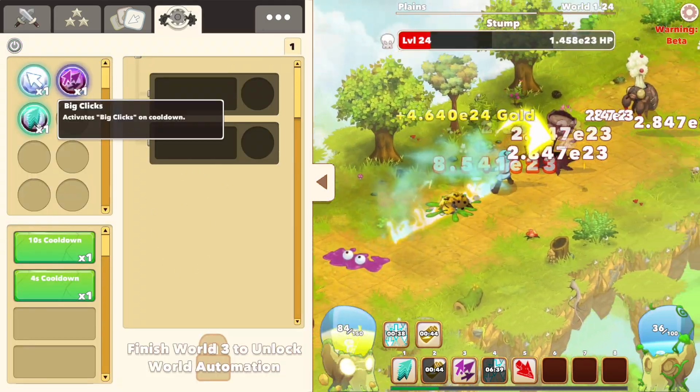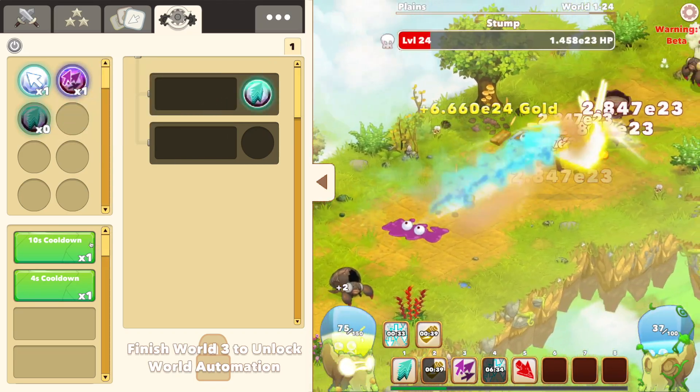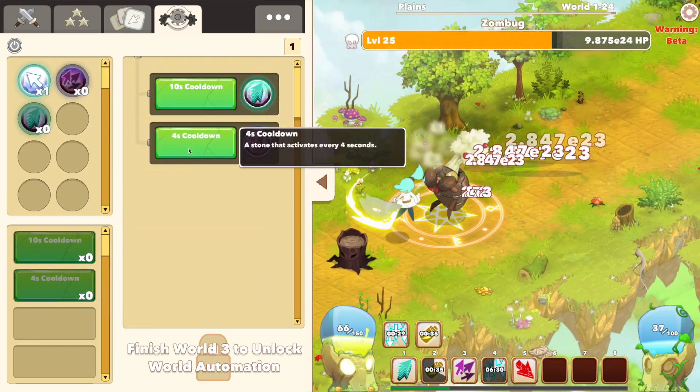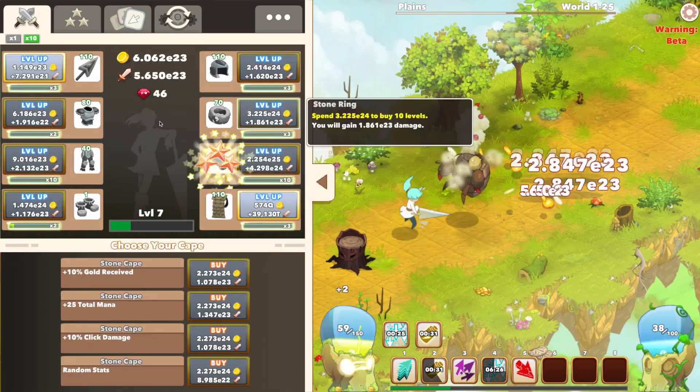Right out of the Automator, what I'm going to do is have it click every 10 seconds and multi-click every 4 seconds, and one Click Storm runs out.